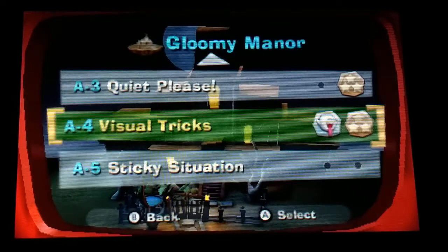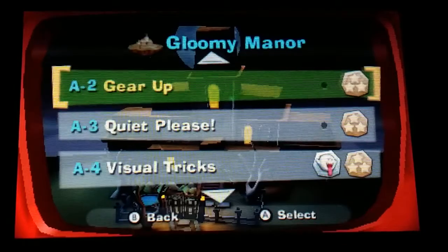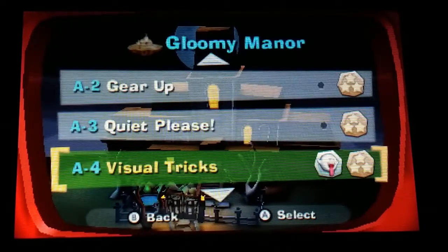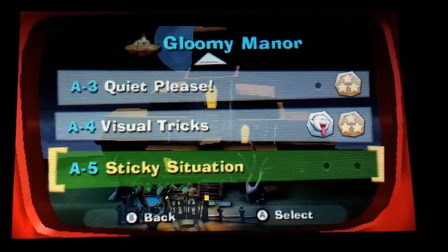In the last episode, we just took on A-4 Visual Tricks. Now, I know I said I'm going to do all those three, but I want to save it for later because today we're going to be doing A-5 Sticky Situations.